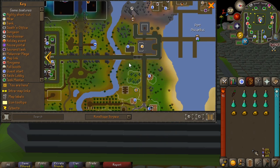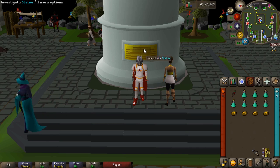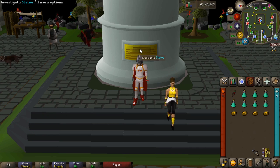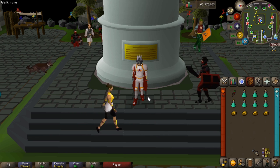You can also travel over from Port Sarim using Veos if you need to get to Zeah.